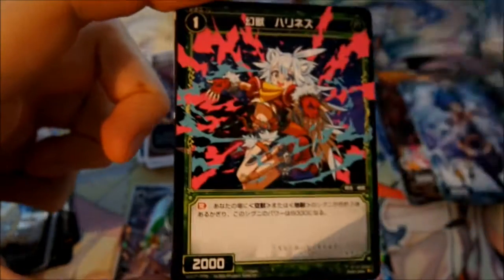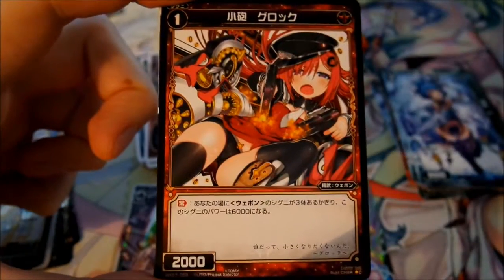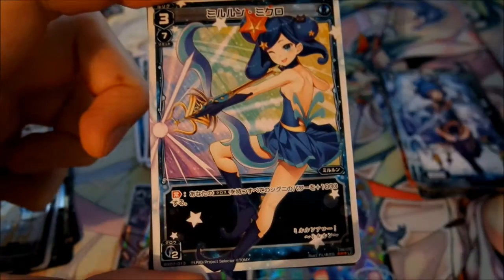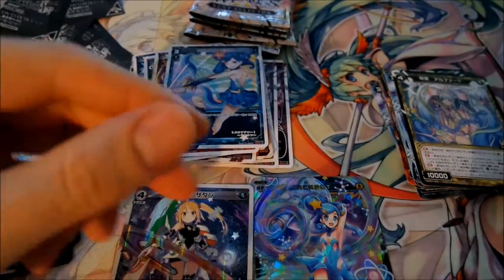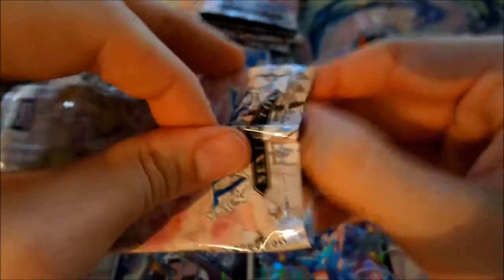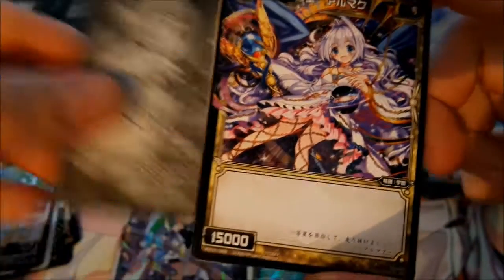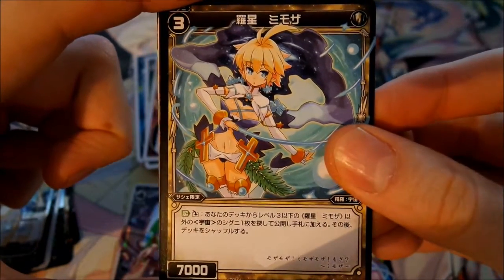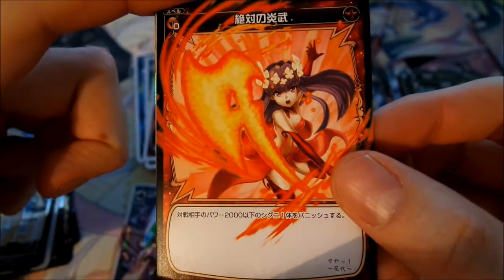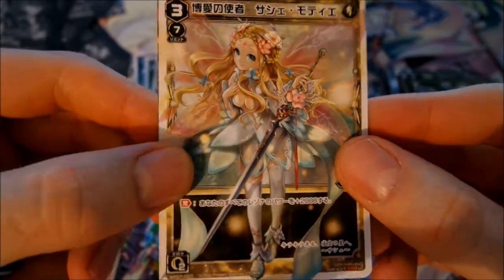I was already hoping for another Elric rare card, but that couldn't be. This is the rare card. Then the level 3 Elric card of Mirurun. It's always a bit sad that it's so hard to get the Elric cards - I only get a few of them each time. Again the nice Servant D card, then a rare, and again a nice Hanayo spell card.